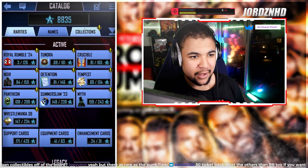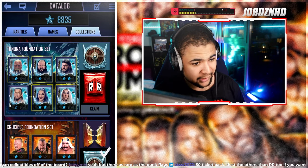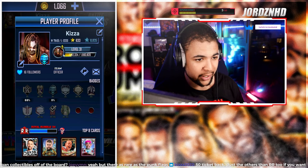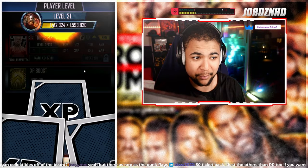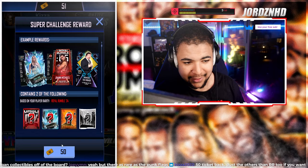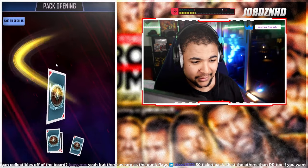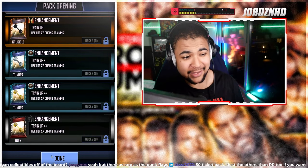We're also going to quickly check his collection set. Card catalog: has he completed it? No — he's missing D'Angelo, which is interesting. We should have a 50-ticket pack as well as the level 31 pack for getting into Rumble. Level 31 card: Triple H — you'll take that, he's definitely going to be a high card in the tier, good XP too. Opening the 50-ticket pack: Tundra, another Tundra, another Tundra, and no Rumble. That's why I like to stick to 25-ticket packs — I think they're better.